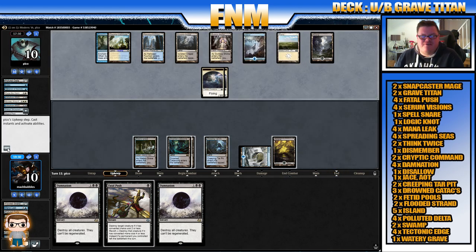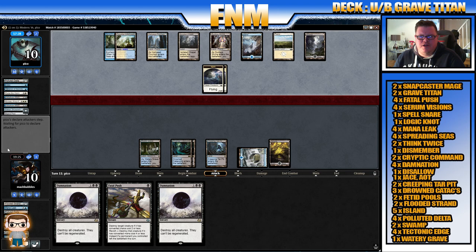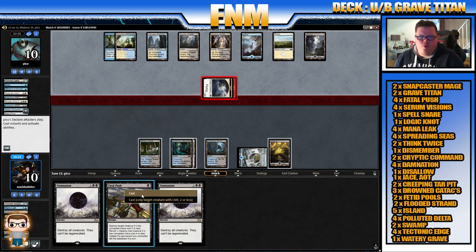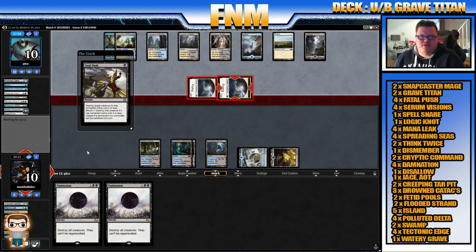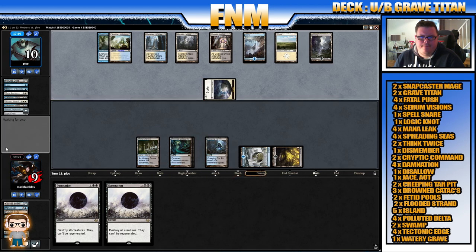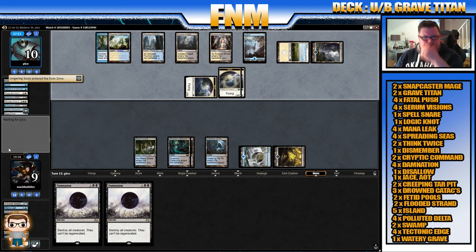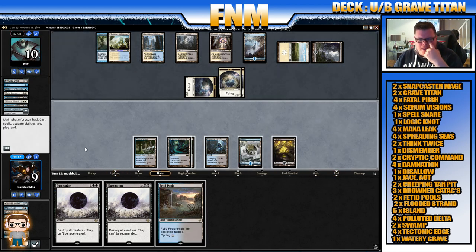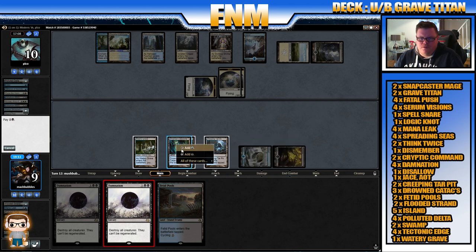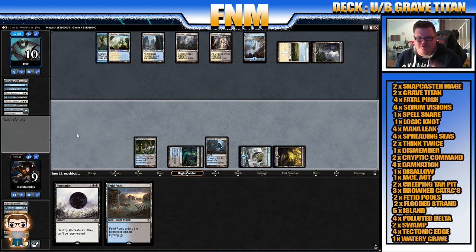Wait to see what opponent plays — opponent might play a creature, then bring back the spirits. With any shenanigans with pumping, we can also Fatal Push. I think actually with Fatal Push — hopefully to get in and activate the other Lingering Souls — take the one. Going to activate the other Lingering Souls hopefully. Any more creatures would be nice for our next Damnation — no. Fetid Pools. Damnation — destroy all creatures. Drawing those three Damnations has certainly helped us; we've still got one more to find.